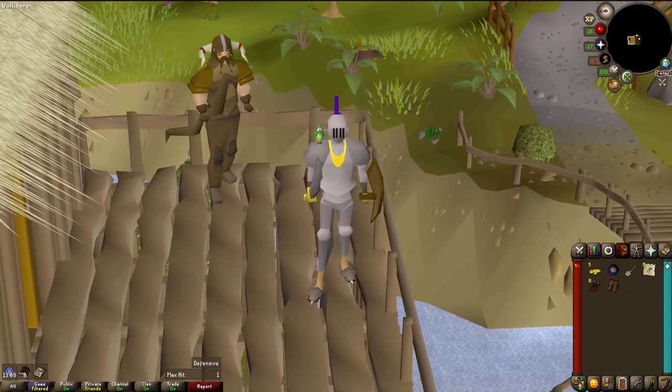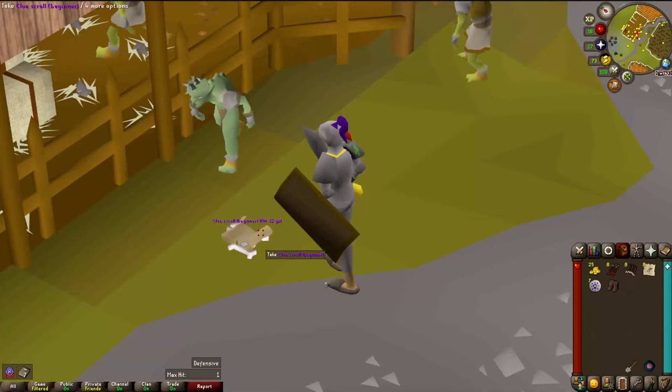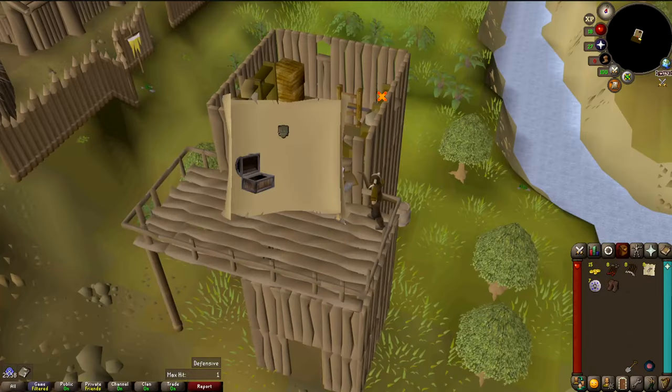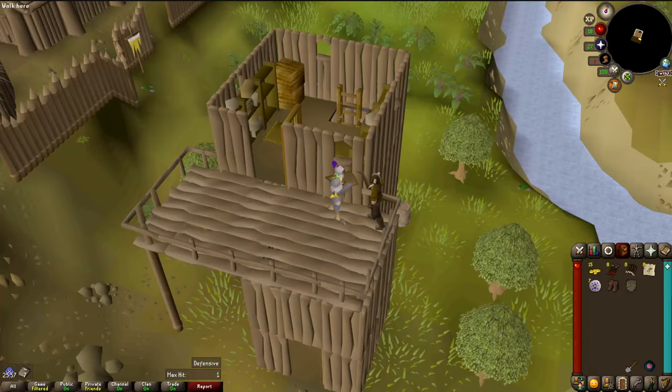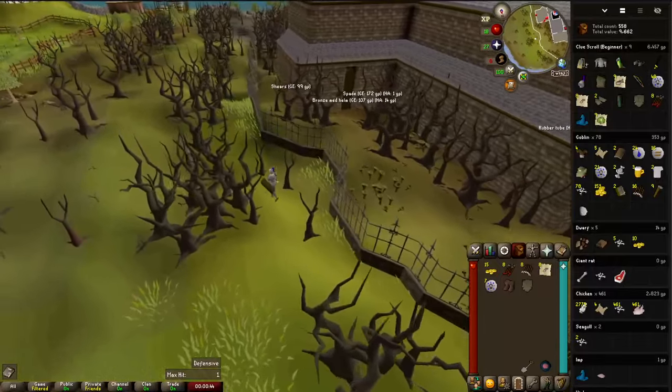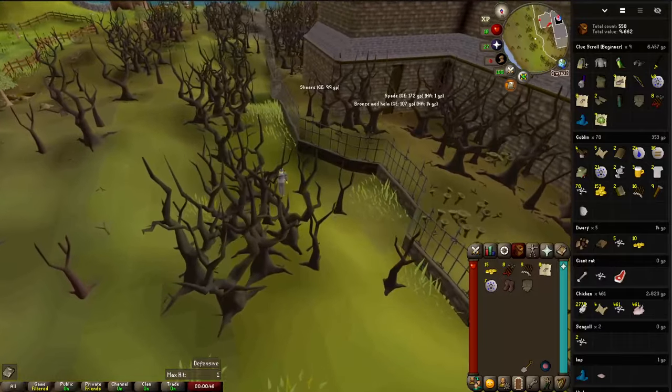That's 7 log slots now. Another beginner clue so soon — Shantae this time, then Draenor, then hunting. Just a leather body, that is far more reasonable. By the way, goblins have a 1 in 80 chance of dropping a beginner clue and I've had 5 in 78 kills. That's insane.